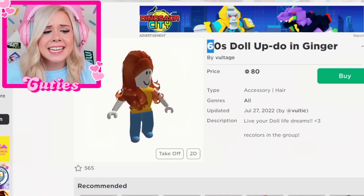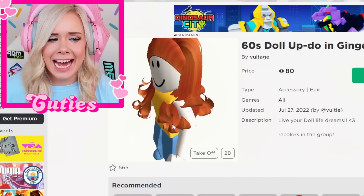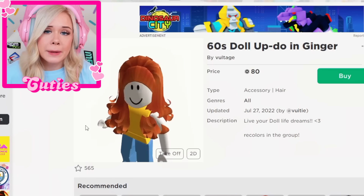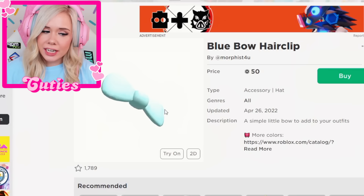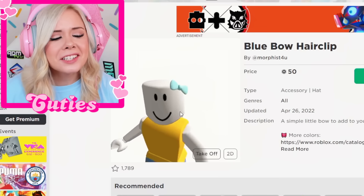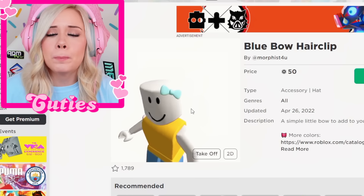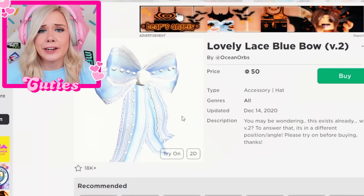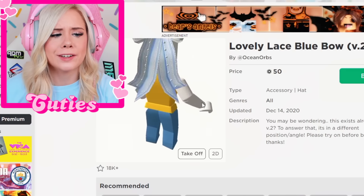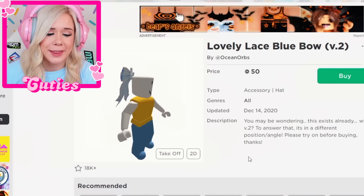Look at this hair right here — this is absolutely insane. It says 60s dolled up do in ginger. I would literally die if I gave her this hairstyle. She'd be mad at me for so long, she'd probably never even talk to me again. This is like a fashion nightmare. Skye really likes to wear bows in her hair, so I'm gonna search up blue bows. I could give her the cute little bow hair clip like this one, but it's looking a little teal to me. This is too little for Skye — she needs something more big and obnoxious. Like this is very big and very obnoxious. It pretty much covers the whole back of her head. I'm gonna buy it.